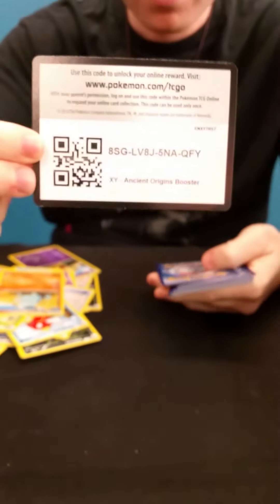Now for our second pack of the day. We got Amph Spirit Link, Vesta Queen, Shedninja, Fangy, Komi, Arish, Eevee, another Goomy. Reverse rare — Wooper. And our last card is a Gyarados.